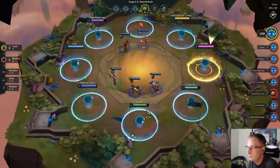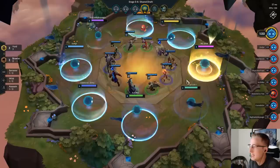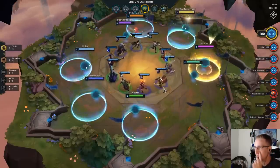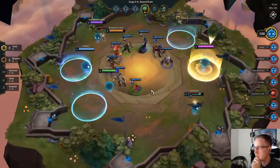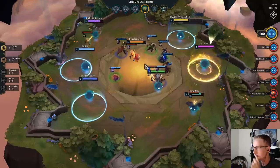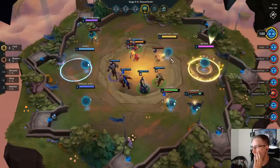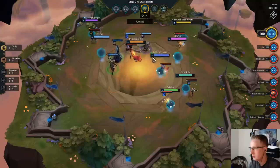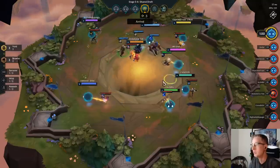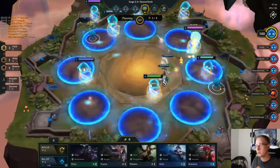I'll grab the BF Sword on Rengar. There's two BF Swords but we're last to pick. We can get a Rageblade, a BF Sword, or a Tier 4 item like Seraph — honestly any of those work. I think we want the BF Sword on Rengar for Spirit of Shouijn on Pike because Rengar is a three-cost unit. It's okay to sell Rengar later because we want the Spirit of Shouijn on Pike.